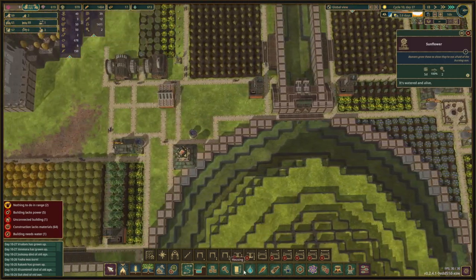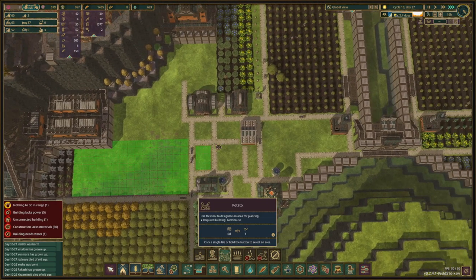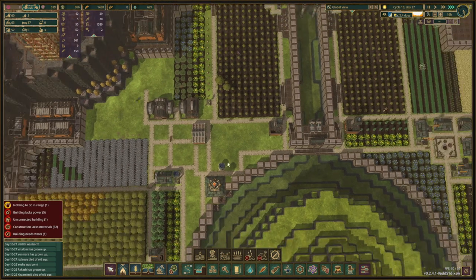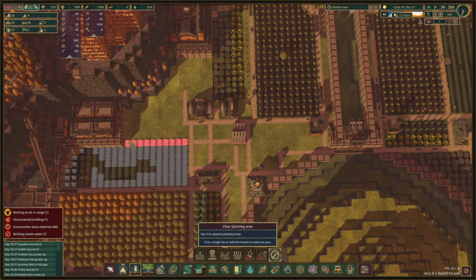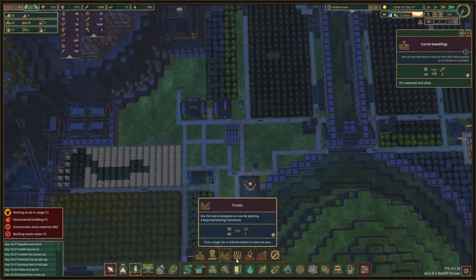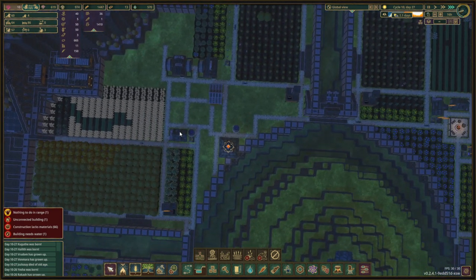So we're going to add some sunflowers first — here, one, two, three, four, go that way: sunflowers. Then we're going to do potatoes — oops that was a little bit too much, not these, there we go. That is going to be potatoes. This needs to go because that needs to be carrots — yep, we're going to have some carrots. Two rows of carrots right there, and then this corner is going to be wheat.